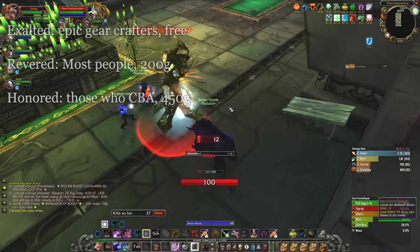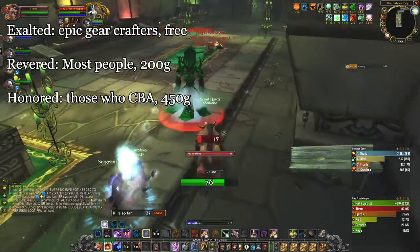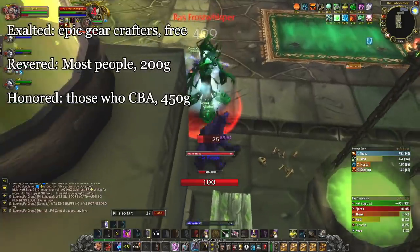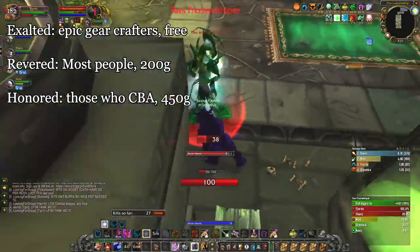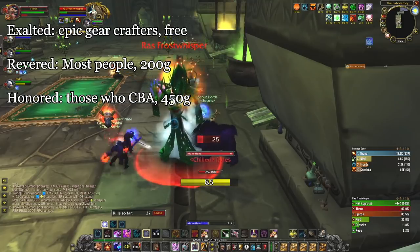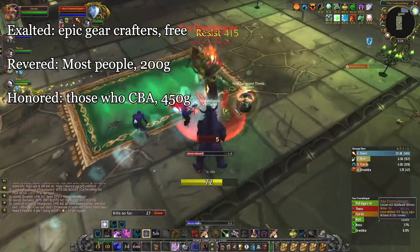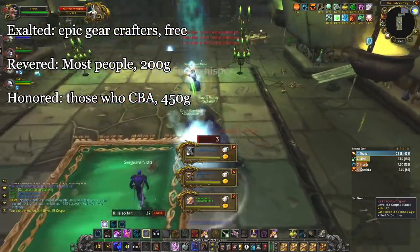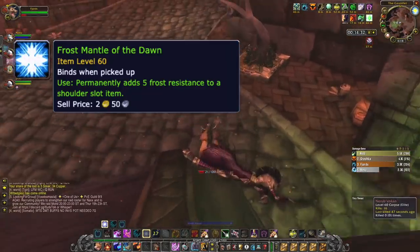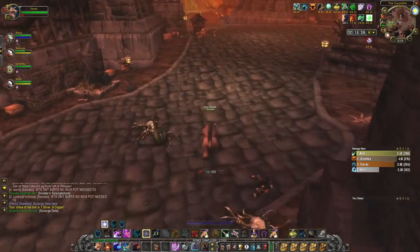Which standing should you aim for? Leatherworkers, Blacksmiths, and Tailors who want to craft the epic resistance pieces must go Exalted. Everyone else should probably go Revered. The time it takes to grind another 21k reputation simply isn't worthwhile when you only save 200 gold. You could also make the case that even grinding from Honored to Revered isn't worth the gold saved, as it will likely take a couple of hours and you'll only save about 250 gold. It really depends on how fast you can farm gold versus how fast you can clear Scholomance or Stratholme. As for the shoulder enchant, you should really only grab the frost resistance one and put it on your epic frost resistance shoulder, so no need for Exalted there either.